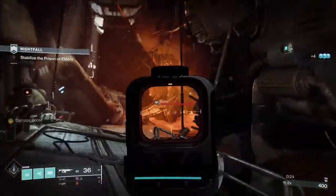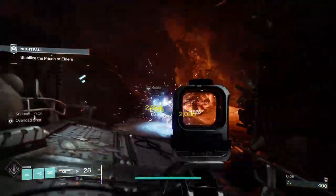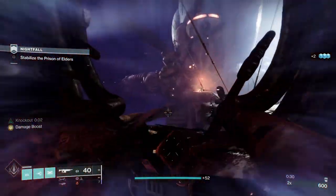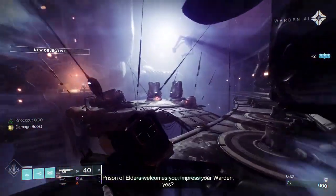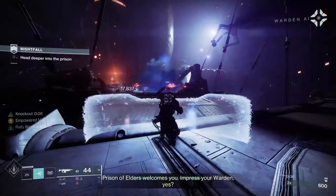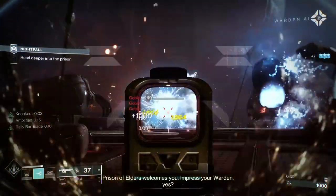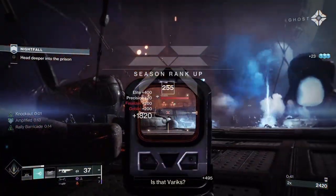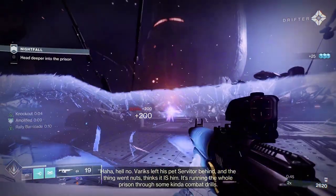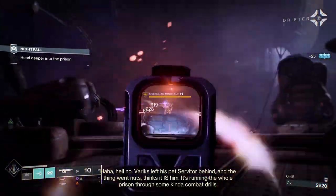Those mods will allow me to pretty easily build up Charged with Light, which I'll save so I can use Argent Ordnance at the boss. I'm also using Low Entropy Superconductor, which means arc melees stun Unstoppables. So my arc melee is effectively my Unstoppable weapon. If you're looking for the rest of the mods and all that, as I say, it'll be at the end of the video.